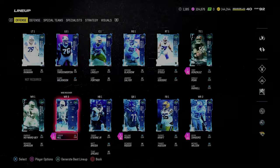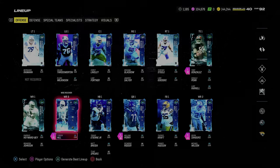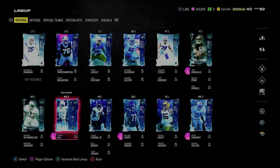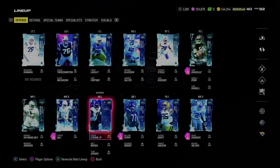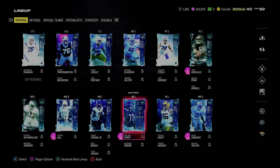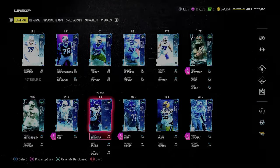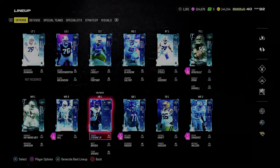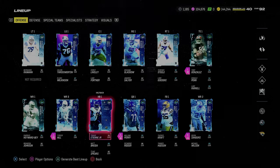There's another card — last name is Rice, on the Chiefs — a lot cheaper than Tyreek Hill and he also gets slot apprentice for one AP. The only other ability I'd recommend is backfield apprentice or backfield master. The main abilities you want are slot apprentice, tight end apprentice, and backfield apprentice — those are the best apprentice abilities this year.